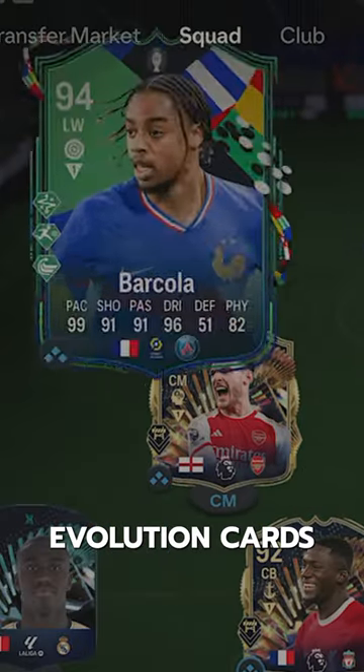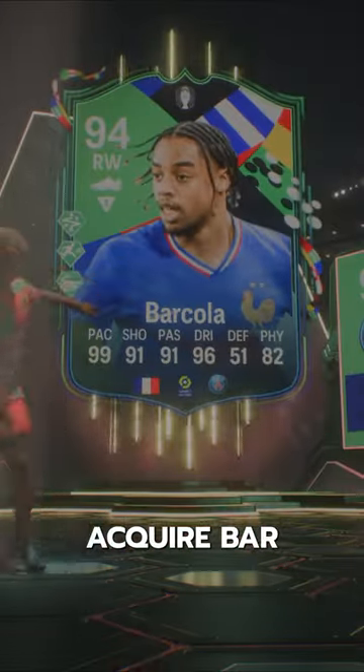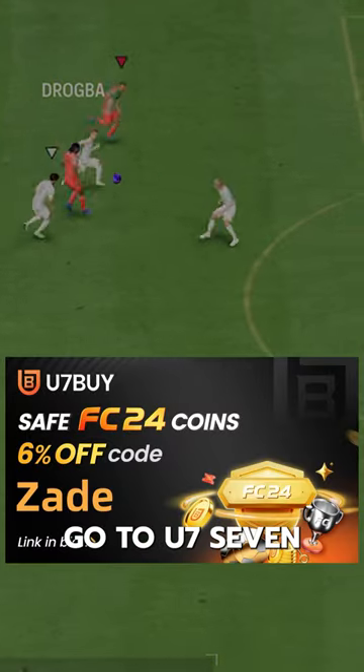One of the most overpowered evolution cards this year — welcome to Baller or Bust. Euros Barcola can be acquired via SBC for 177,000 coins. If you need coins, go to u7buy and use code 'Zade' for six percent off.